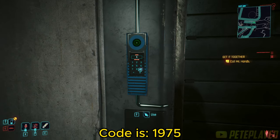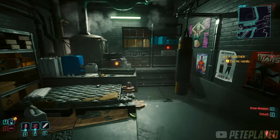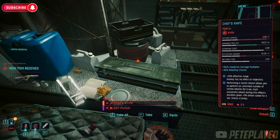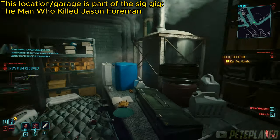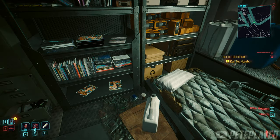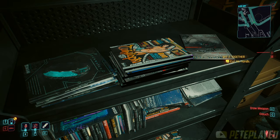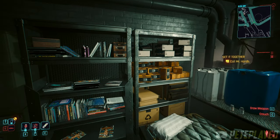When we get to it, we simply punch in the code which is 1975. When we get inside, the Deserter will be right here in this weapon case waiting for us. This location is part of a side gig called 'The Man Who Killed Jason Foreman,' which can be started after completing the main quest 'The Damned' — but you don't have to do that. You can simply come here, punch in the code, and enter freely.